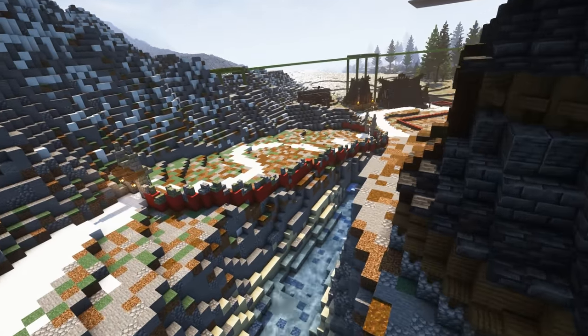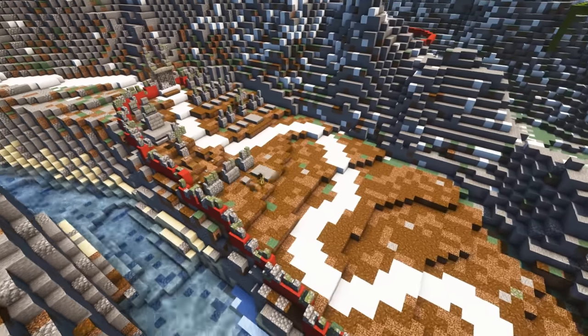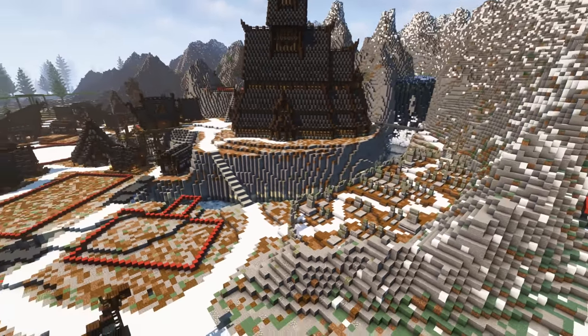Next to our place of worship, I quickly whipped up a graveyard on the other side of the river. This was another choice inspired by Norse mythology, as the river, known as Agjul, is said to separate the living from the dead.